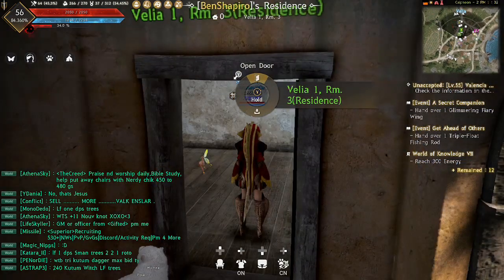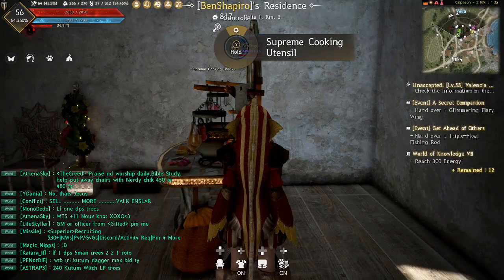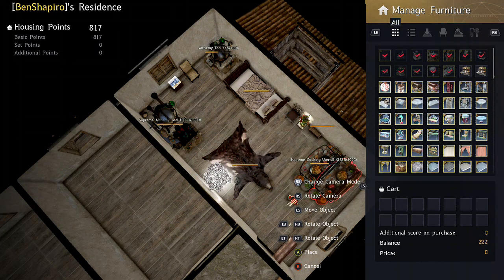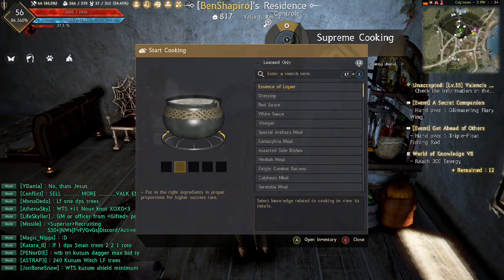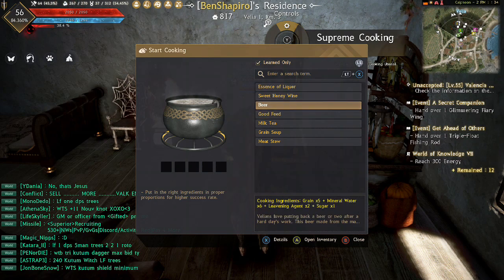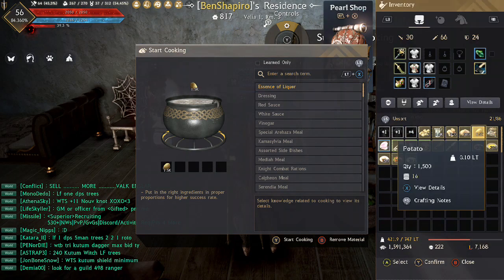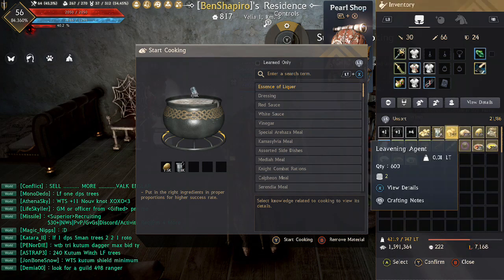I have cooking clothes and pets that help with cooking XP. I recommend getting an alchemy stone if you can — a life stone is pretty cheap, around 360K. With this you can get cooking time down by a bit. I also have supreme cooking utensils which I got for free from the Shai event. When you cook you gain knowledge on recipes so you can see the ingredients you'll need.